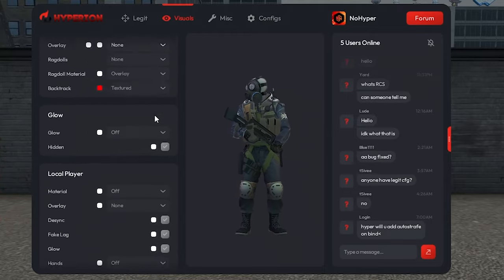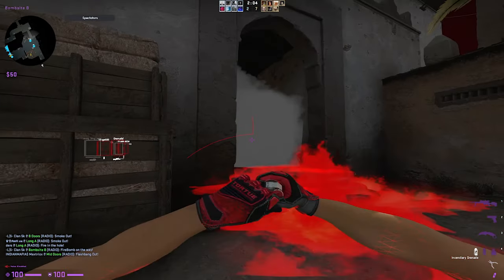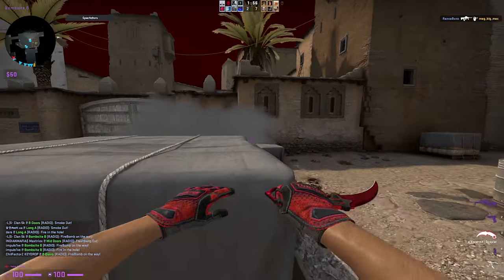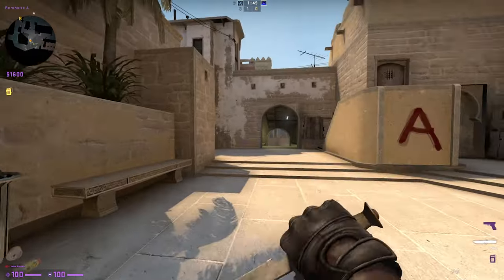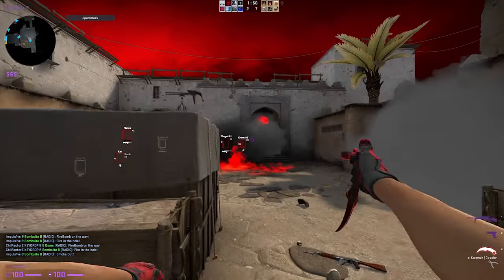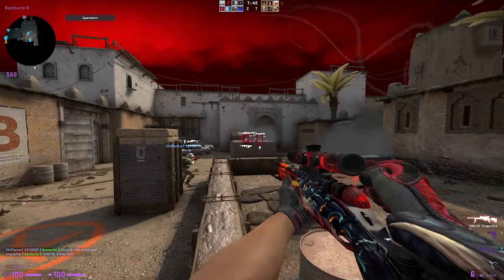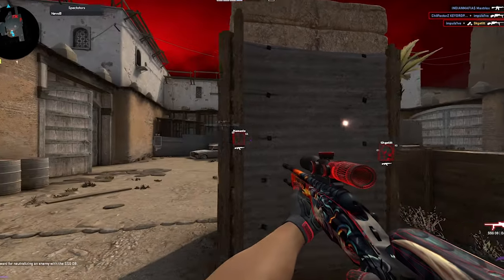There are a ton of things you can add in visuals, but some features you wouldn't want on because they make you look less legit. For example, there's a feature in basically every cheat that lets you see what weapon the enemy is holding. But if you have this on, it might change your judgment about whether to peek, because there might be an AWPer posted. Sometimes it's better to have these features off. Another thing to know is that you can turn visuals to visible-only, meaning visuals are on when you can see the player, but off when you can't — I'll touch on this more later.